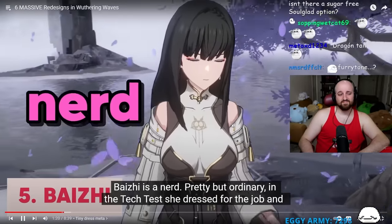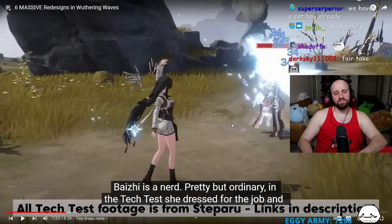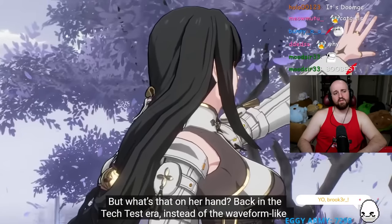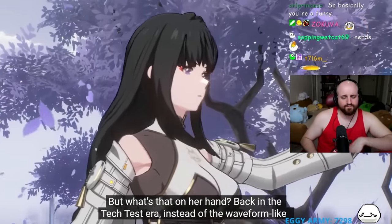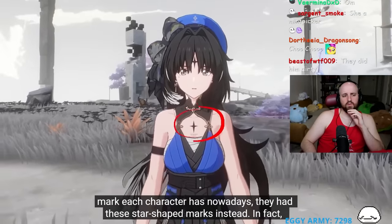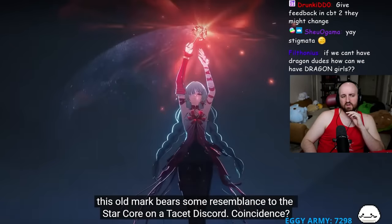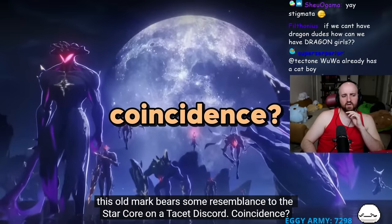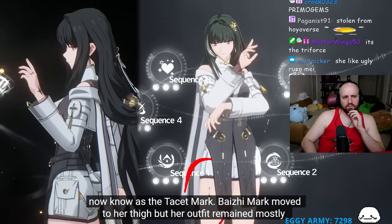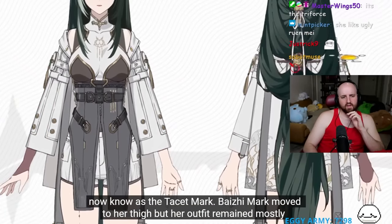Baichu is a nerd character who plays gacha games for a living. Back in the tech test era, instead of the waveform-like mark each character has now, they had star-shaped marks. This old mark bears some resemblance to the star core on a Tacit Discord - possibly not a coincidence. In the First Closed Beta, this star pattern was replaced with the Tacit mark.